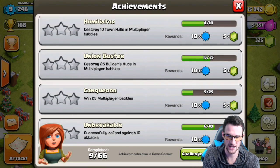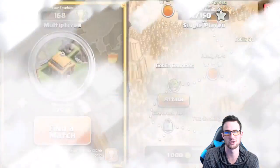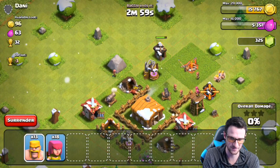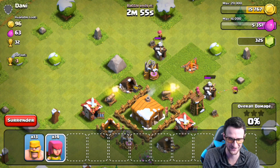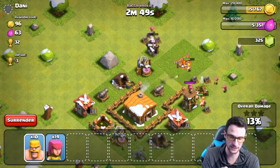Win 25 multiplayer battles — there's only one so far. Destroy 25 builder's huts in multiplayer games — yes, we're going to do that while we look for some gold to upgrade stuff. Let's find some builder's huts to take out. I don't really care about trophies — it's such a troll thing. They're like, 'Why is this guy just attacking my builder's huts?' Because I need the gems from it.